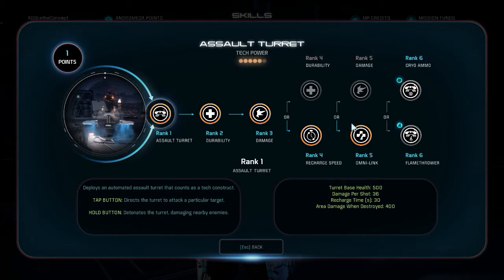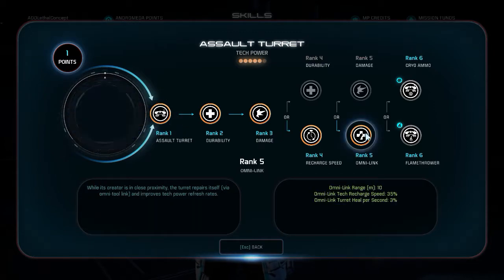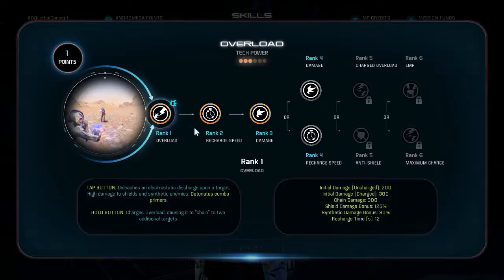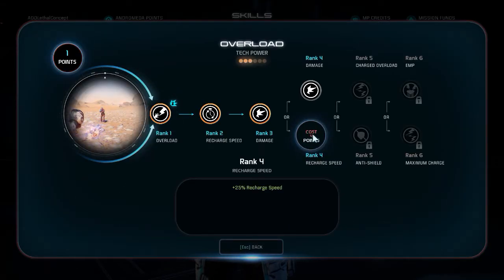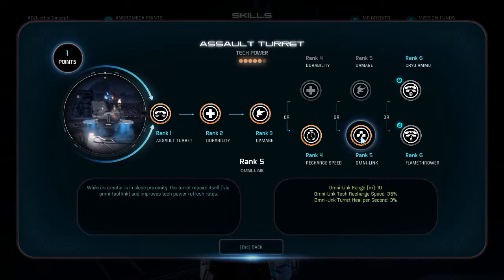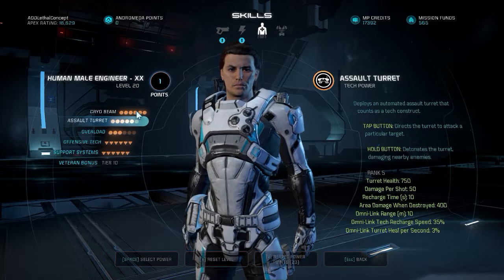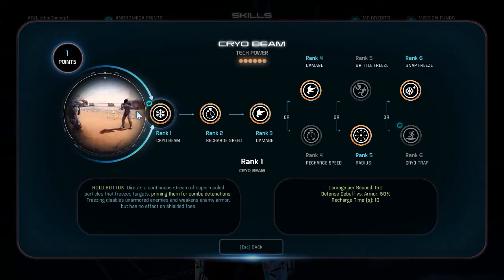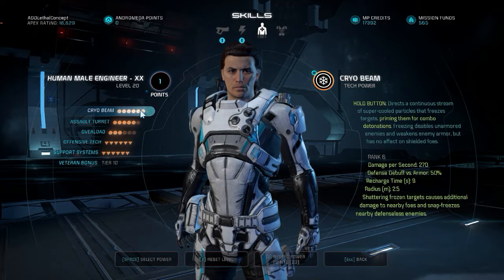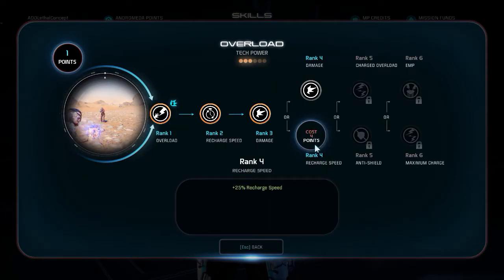So you don't really need rank 6 Overload. What you do instead is put most of your points into Assault Turret and go for Omni-Link. What Omni-Link does is give 35% recharge speed, which actually negates the recharge speed you could have picked up if you maxed Overload — you get 25% there but you get 35% here, which is greater. Not only that, but this 35% actually affects Cryo Beam as well if you choose to use it. So it's recharge for both abilities, and it's better than the rank 4 recharge on Overload.